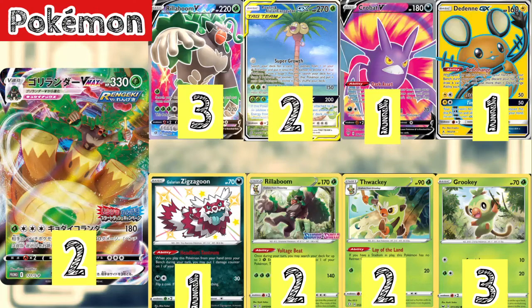We play a copy of Crobat V — you get to draw until you have 6 cards in your hand, which is fairly reliable. We play one Dedenne, so you can discard your hand and draw 6 cards, which helps with consistency. We play one Galarian Zigzagoon — when played from hand onto your bench, you drop a damage counter. This helps us fix our damage output against the bench or the active, slotting in very well.